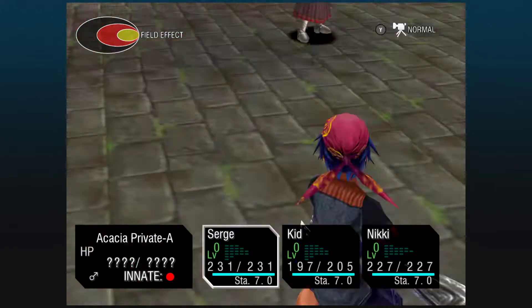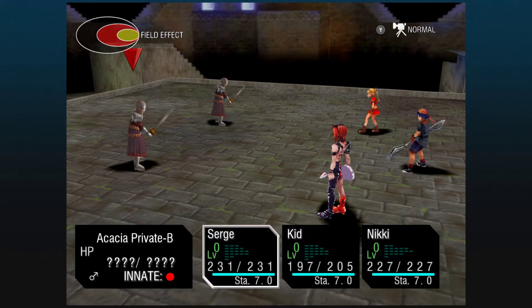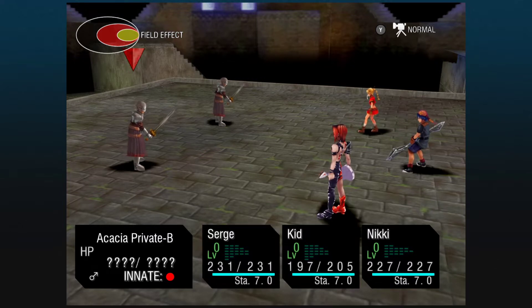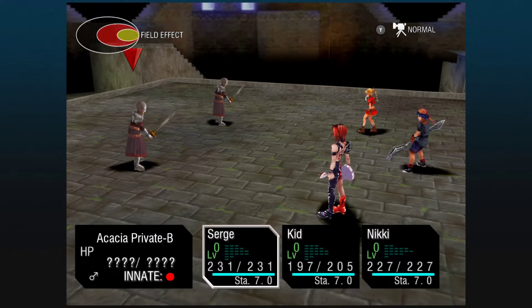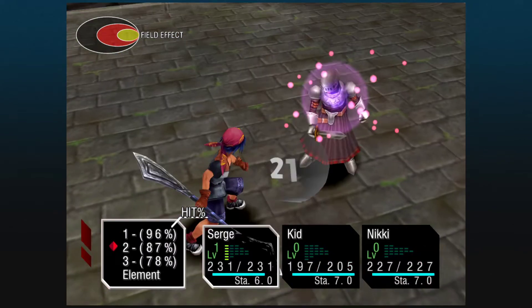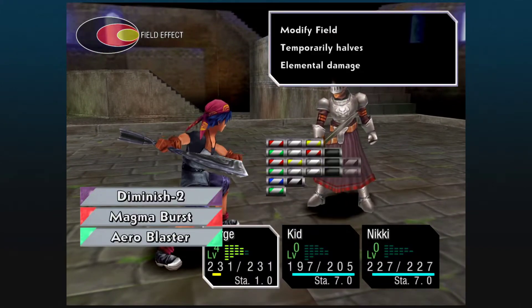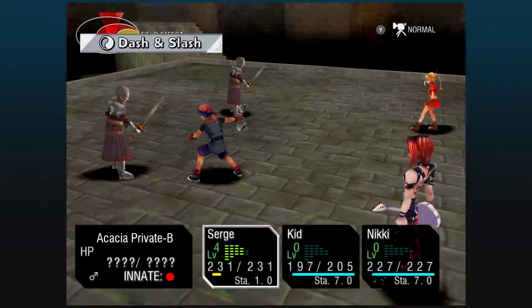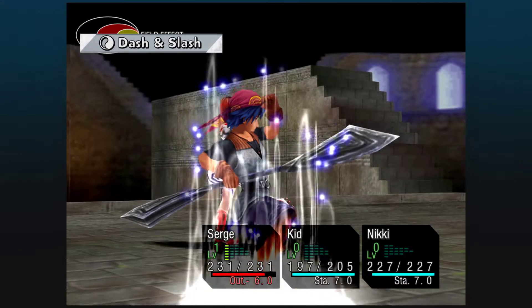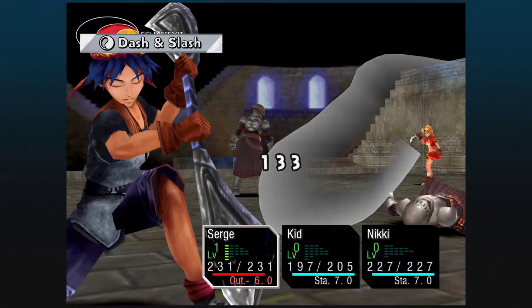Are these the privates or the sergeants? These are the privates. These guys are nothing special. We will eventually fight the yellow variants - they have an Electro Bolt common drop. Nothing else particularly interesting about them. They are as weak as they were before, and if I don't miss I shouldn't have any issue fighting. I think they have more HP now - I think they have 200.